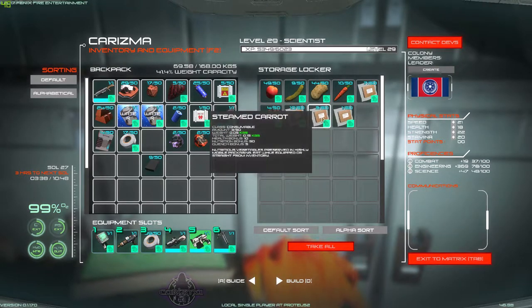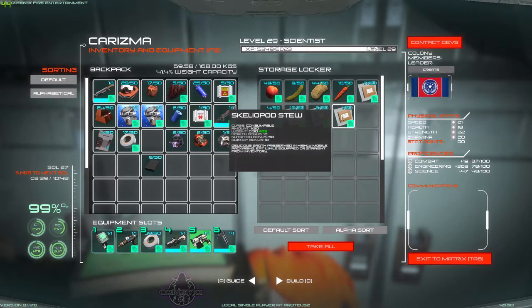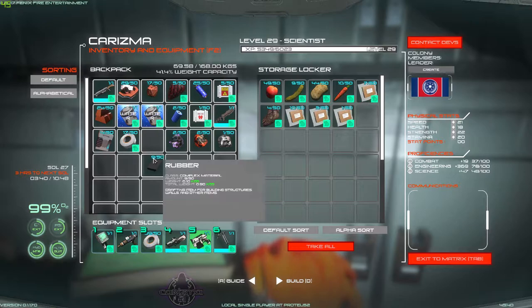And then the steamed carrot — obviously health bonus 10, nutrition 50, quench 5. The skellipod stew: health bonus 10, nutrition bonus 50, quench bonus 10. So there we go.